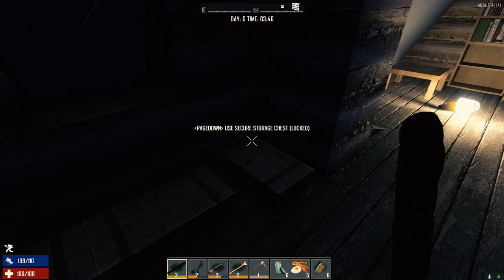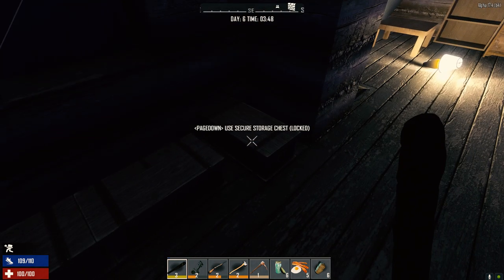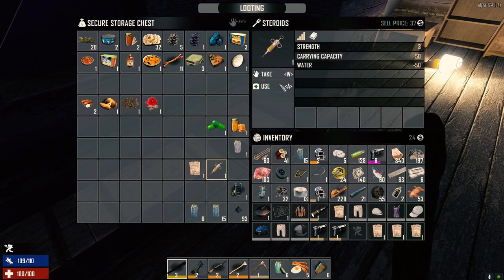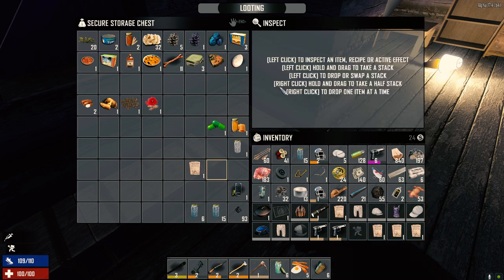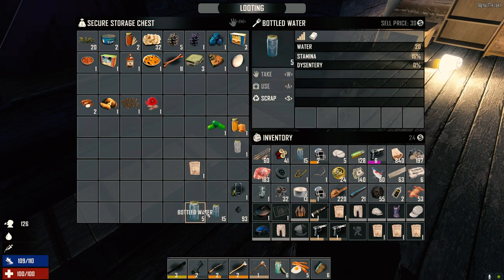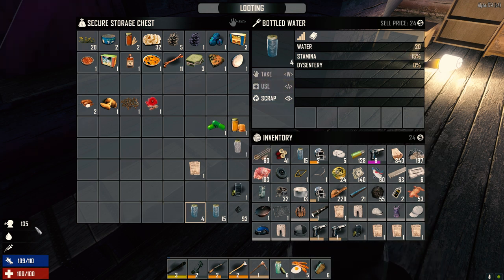Hey everybody, welcome back to another episode of my 30 Days to Die series. This is the morning of day six, just before the sun comes up — about 13 more minutes in-game. We're going to take some steroids today, carry all this stuff, and use some more water. I cooked up all the jars we had last night and maxed out our water.